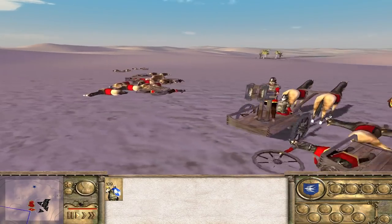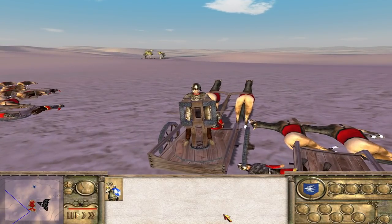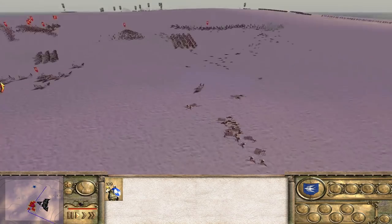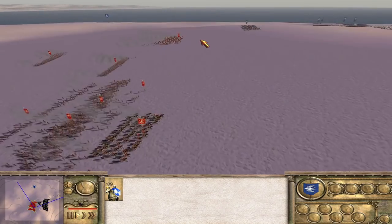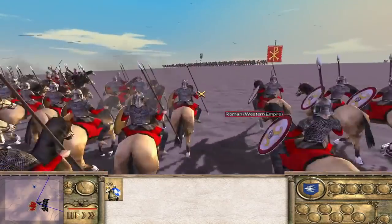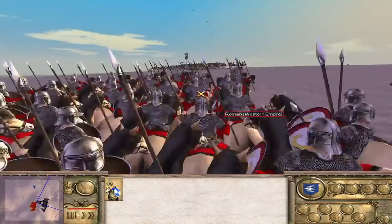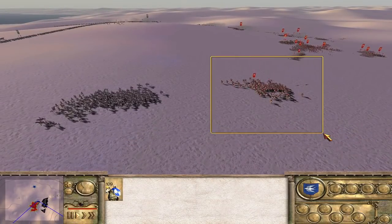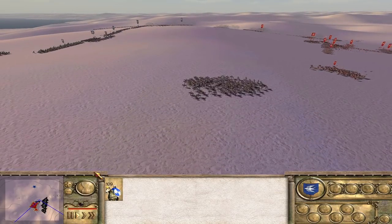Welcome to Total War Profiled, and today we are looking into the accuracy and inspiration behind faction emblems in Rome Total War's Barbarian Invasion. A lot of these symbols are odd and have debated meanings. I am going by what my sources say, but there may be some disagreements here and there. Thank you to Chapley One, who did most of the research and scripting for today's video.